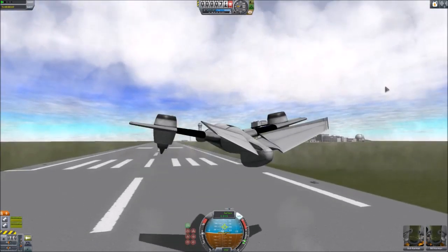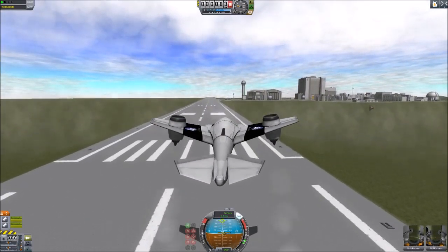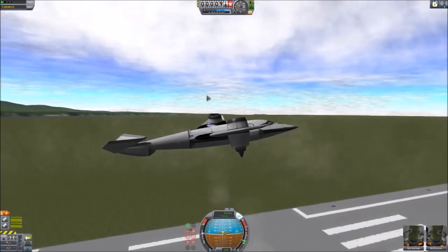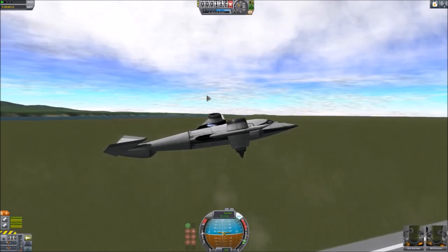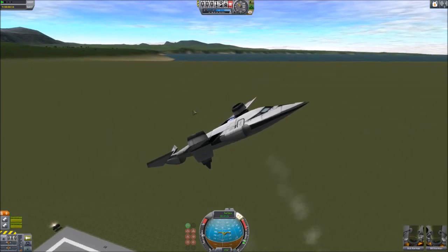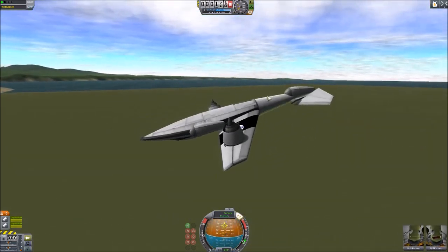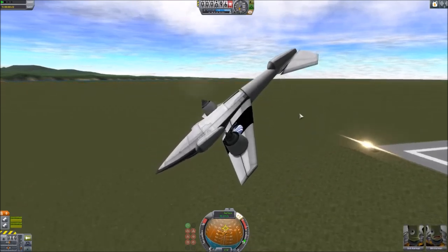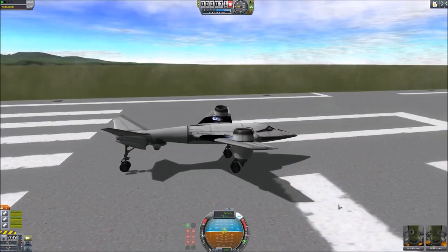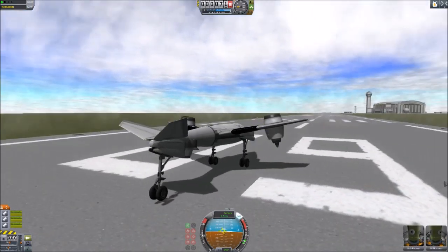The first version was very basic — only had two engines on the wingtips. It seemed pretty stable at the start, but as you added more thrust it always wanted to do a death pitch-up, and at that point you just could not control the craft anymore. So the next step was to add stabilization thrusters at the rear of the plane.